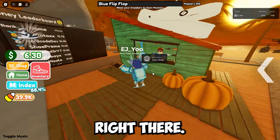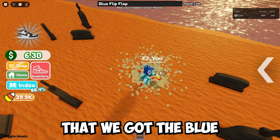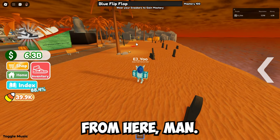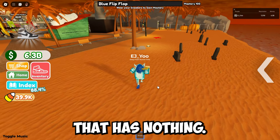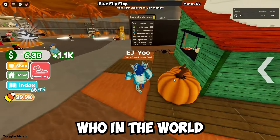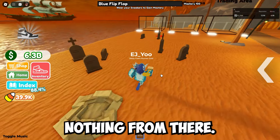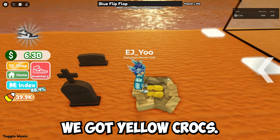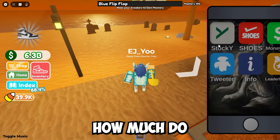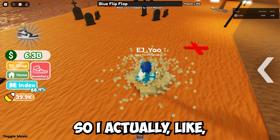We got blue flip-flops — see, the golden shovel only lets you get the best shoe! Let's buy another one. Nothing there, nothing there either. Last X — we got black crocs. Who in the world wears those? Let's buy the level two treasure and see what we get. Nothing from there — we got yellow crocs. One of the biggest scam shoes in the entire game.